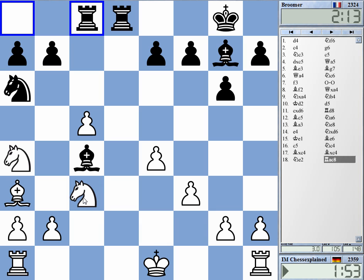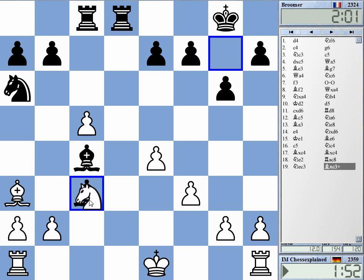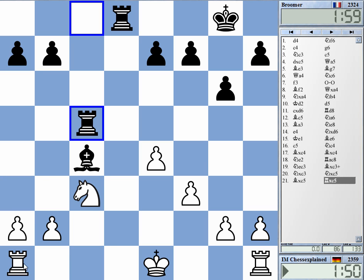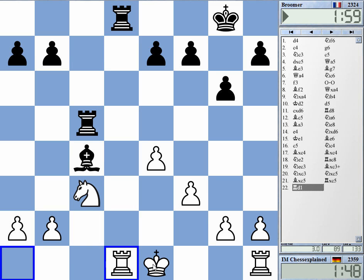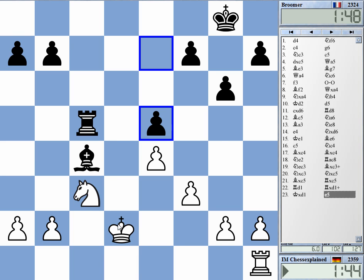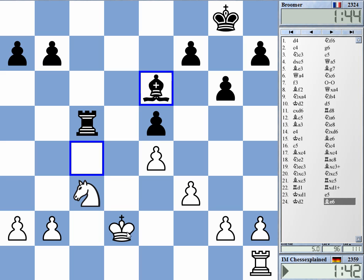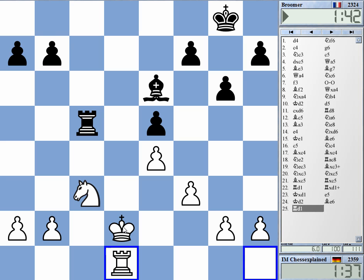I can be here. Now we can take on c3 and on c5 to get the pawn back. This should — let me check — yes, this keeps me out of immediate danger if I get this exchanged now. Yeah, this should be okay for White.